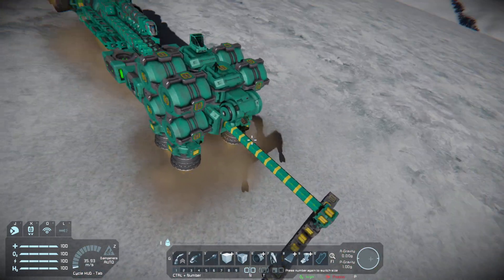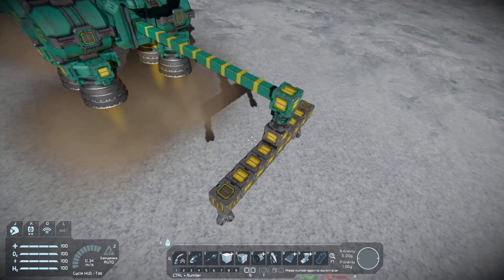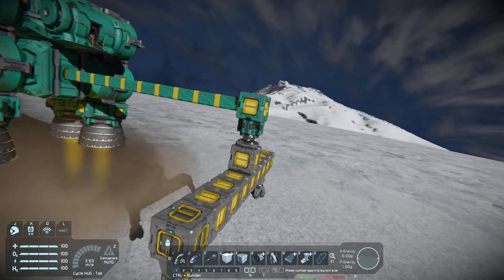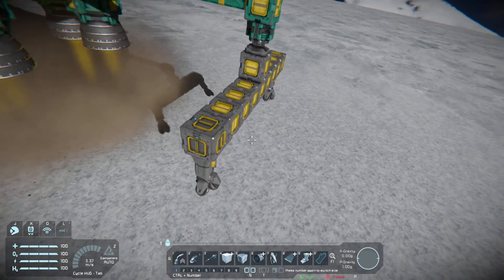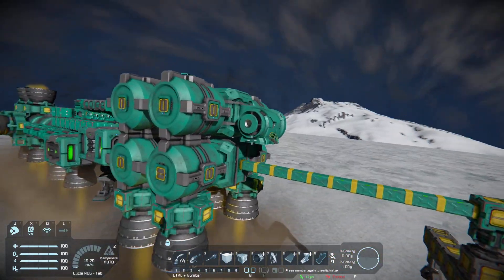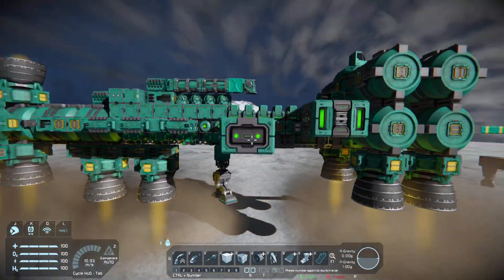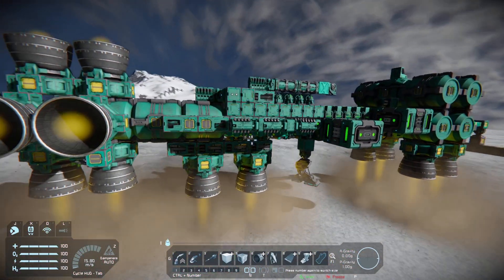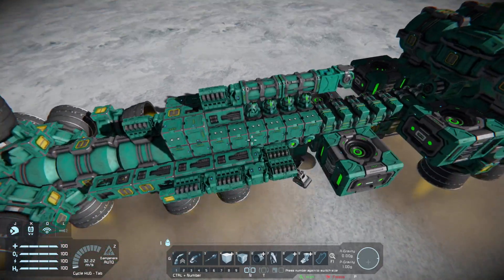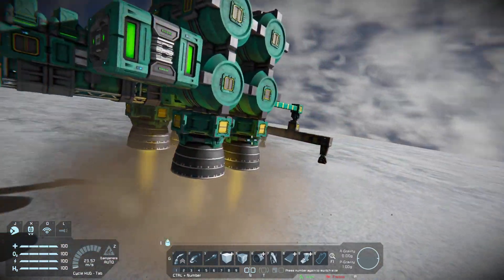Everybody has probably done this at least once — a mining rig on the front of their ship using some rotors and some drills, maybe even a piston so it goes down over time, or maybe a double rotor like I showed in the previous video. I just had the idea: what if the whole ship was the mining rig?